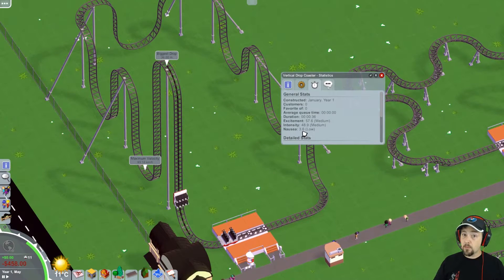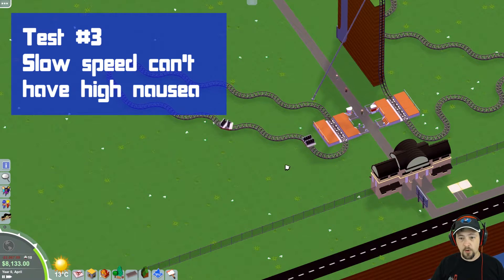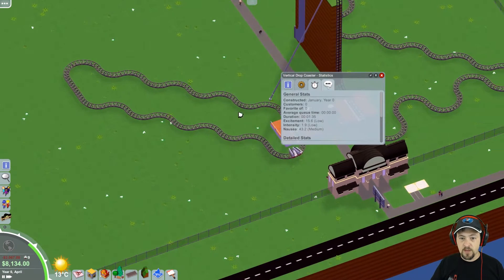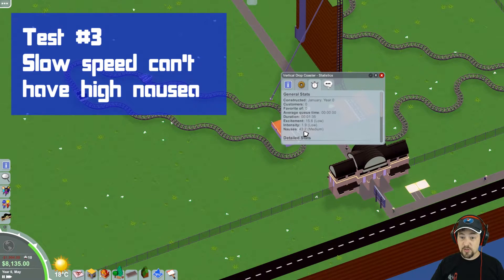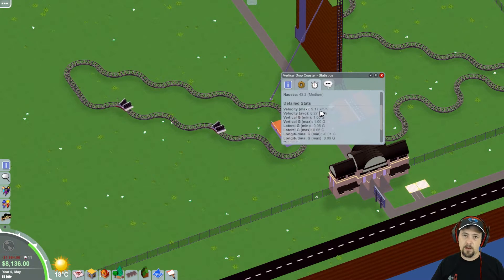So I set up some more coasters. We have one over here that is slow as crud — we'll just talk about it since it's already done. What I did was put a bunch of turns, and that's all — turn, turn, turn, turn. But this time, unlike before where I did two turns in a row, I did one turn, one turn, one turn, one turn, trying to maximize the nausea factor as much as possible. And to my surprise, the nausea factor is actually really, really high, even though the ride is going super slow — ridiculously slow.